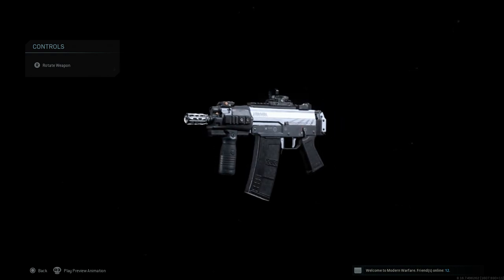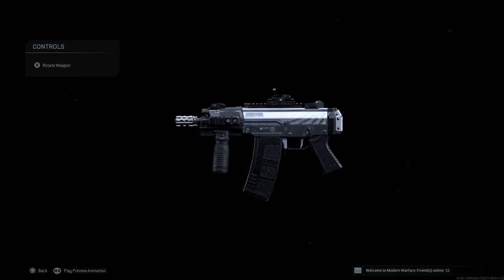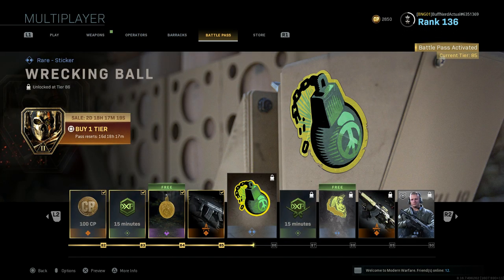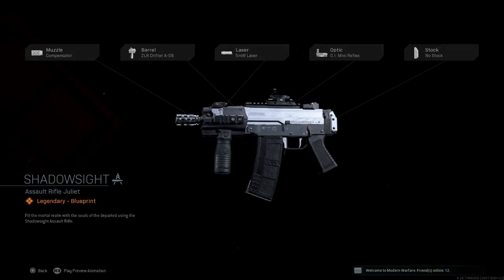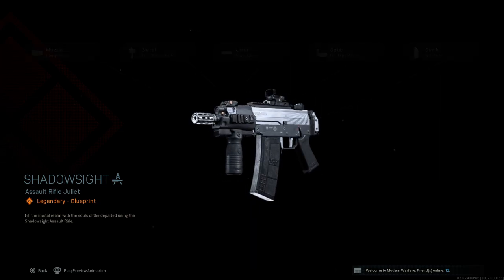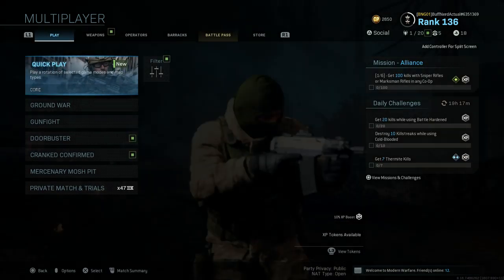Here is the final blueprint cosmetic look of the weapon with all the attachments. Let's back out and go to the battle pass to show you how to unlock this. The battle pass is free to use for everybody who bought into it. This blueprint is unlocked at tier 85 for the Grav 556 — there are no major cosmetic changes, but it is a nice short variant of the assault rifle.